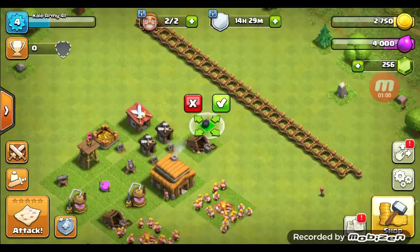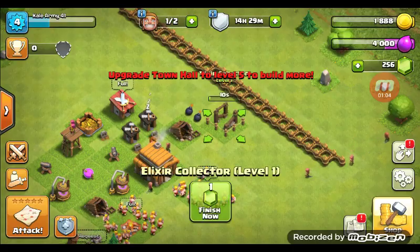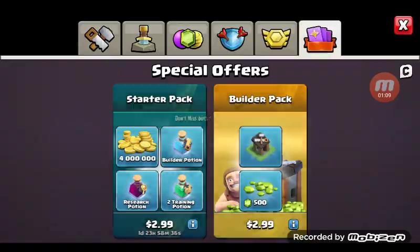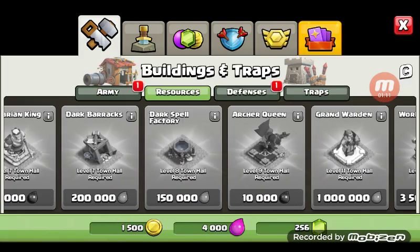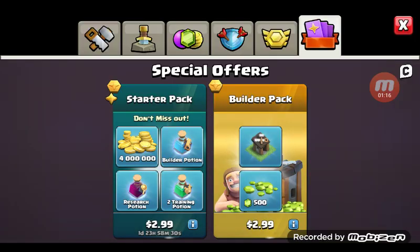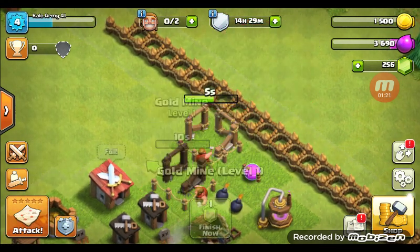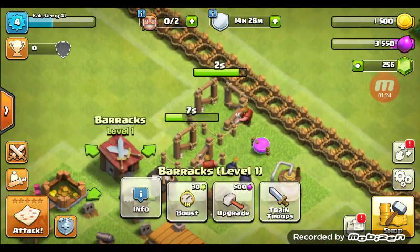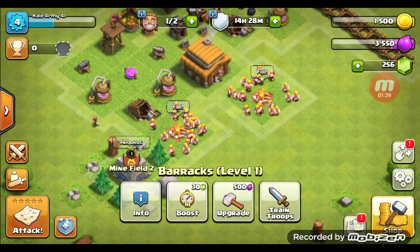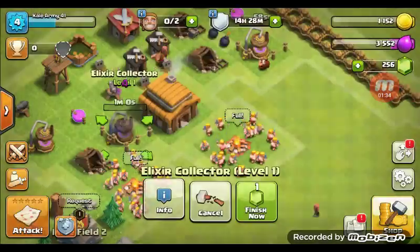We'll place down these walls — 2, 3, 4, number 5, and number 6. And then we're going to upgrade the Elixir Collectors as usual, just to say that we did.